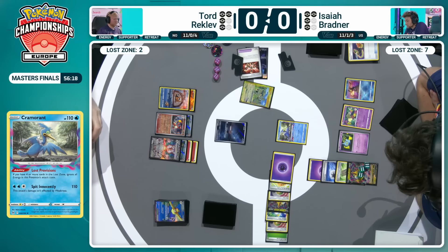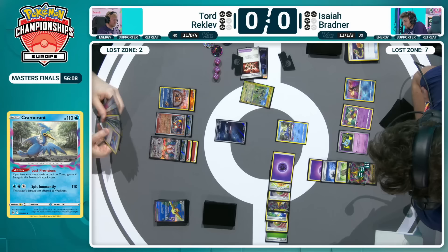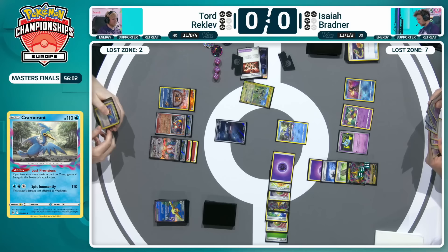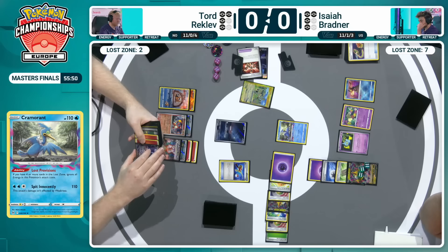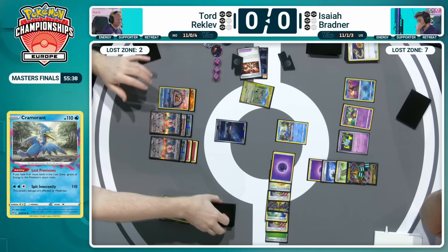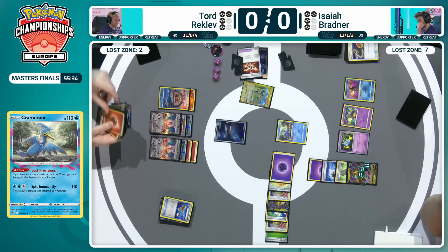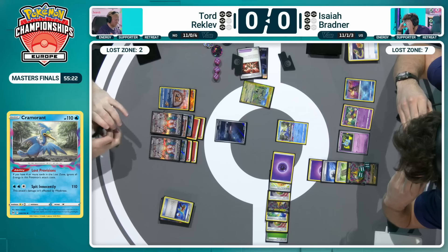It does leave a damaged one that's easy to be targeted if Tord can draw into something like a Boss's Orders. Despite the early acceleration into the game and Tord going ahead with those two prizes, it has been levelled up here by Isaiah, knocking out the Pidgeot EX, and there we have the free-retreating Cleffa straight into the active. A glimpse of that Prime Catcher — that wonderful A-spec card we've seen included in so many decks across this weekend. Having another Cleffa on the board available just means that Tord can take his moment to really think about how best to utilize his turn.